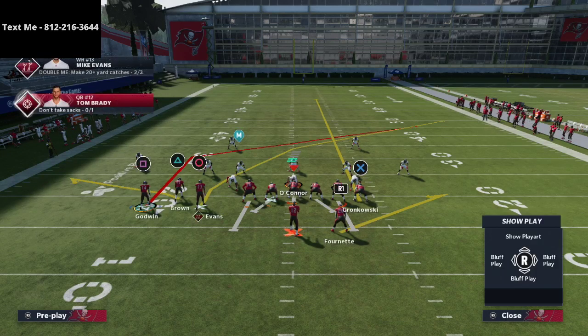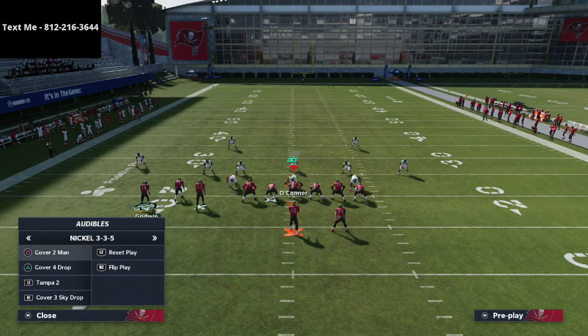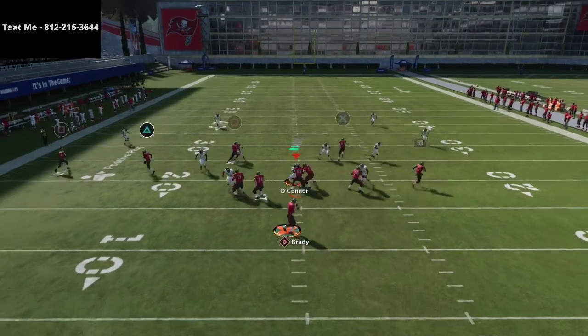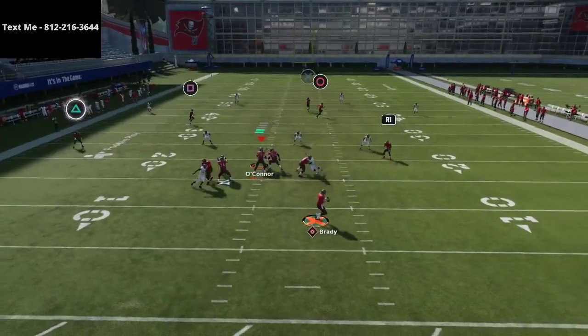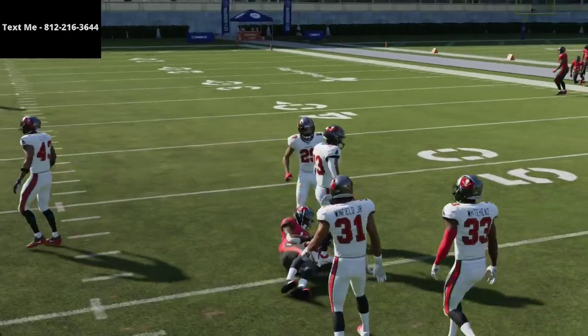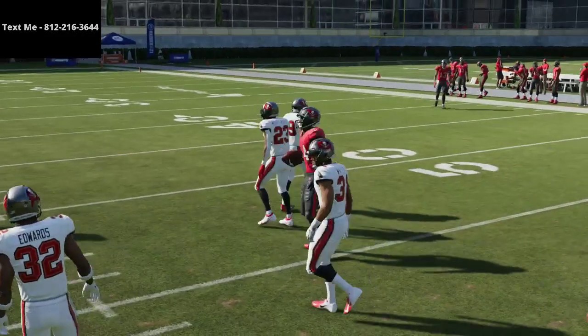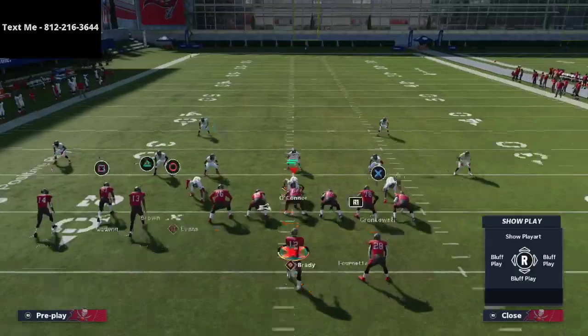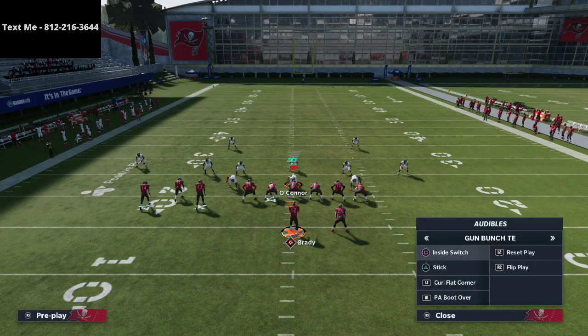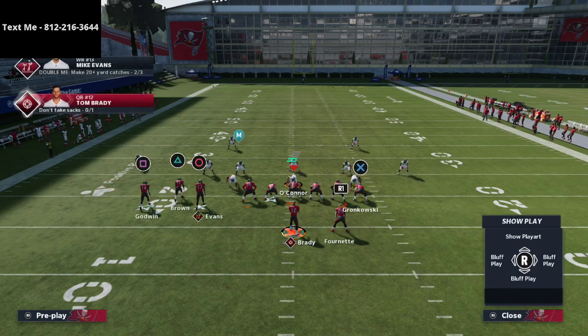The simple streak to the tight end — these are simple combinations but they are super effective. Let me show you against a Cover 2 defense. I've got a cloud flat on the outside — look at how much open space you have to hit this route to Chris Godwin. That's the beauty of this offense: it gives you the routes you need. From trips tight end you can't run that same concept that direction from the trip side.